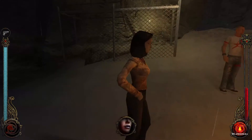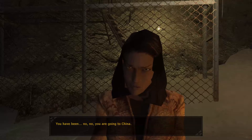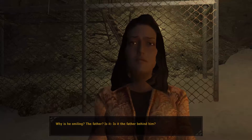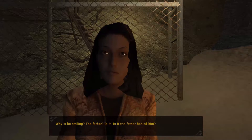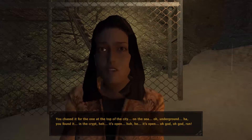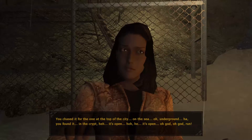There's one other thing I want to do while I'm down here at the beach. [Rosa speaks cryptically:] What are you talking about? Why is he smiling? The father. You chased it for the one at the top of the city — on the sea. Well, on the ground.